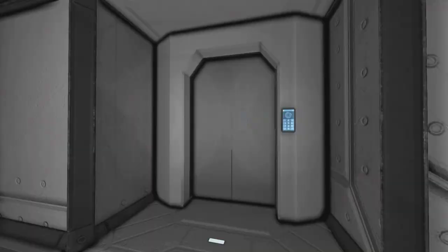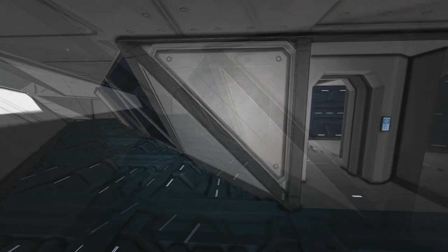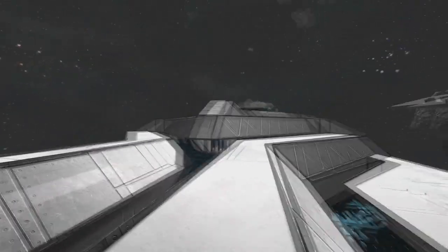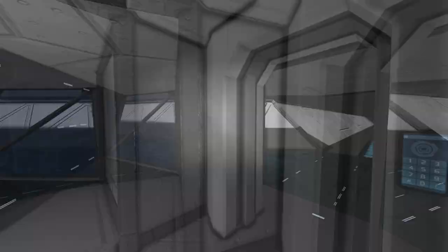If we head up through here, this is an entrance and exit of the front side of the ship. Here is also a trench-like area. In case an enemy decides to land on the front of your ship, you can send soldiers out through that door with plenty of cover to defend.